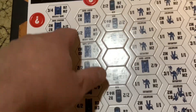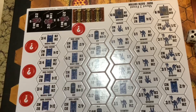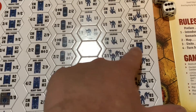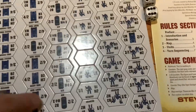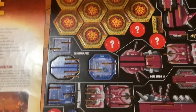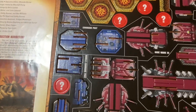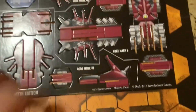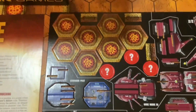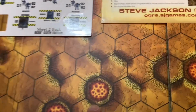Here are the tokens for the vehicles. Over there is the GEV for the North American Combine. And here are the artilleries for the Pan-European, and infantry, tanks, heavy tanks, and GEVs. When you turn them over you can see the damaged side — they can be immobilized when your ogres attack them. That's basically how the stats for these games work; it's pretty easy to read. Here are the 3D punch-out pieces — you can easily assemble them in about 5 minutes. These are the ogres for the North American Combine, and those bombed-out craters — they look like pizza to me.